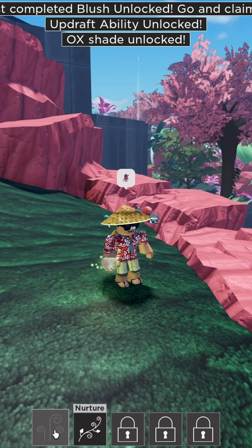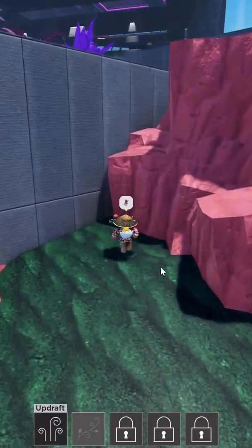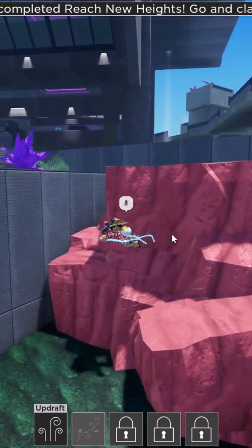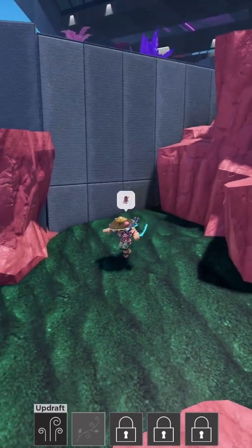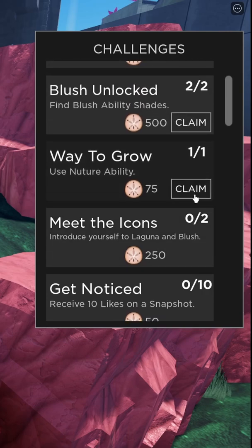It's completed — Blush Updraft. I'm guessing you just do this to complete it. These quests are pretty easy, not that bad. There's 75 and 500 sand dollars available.